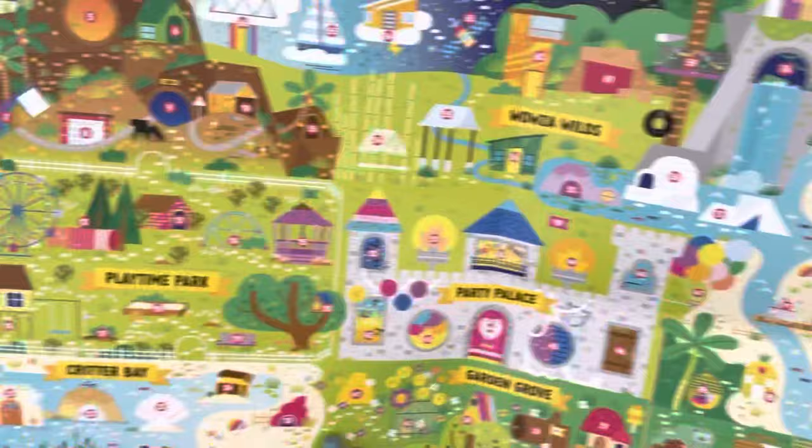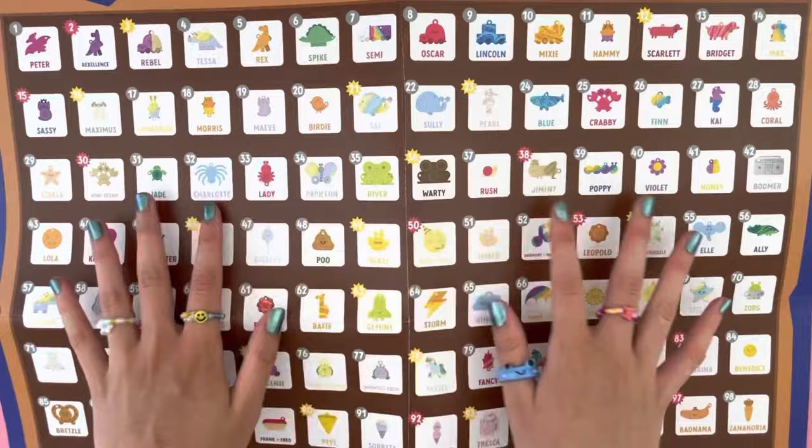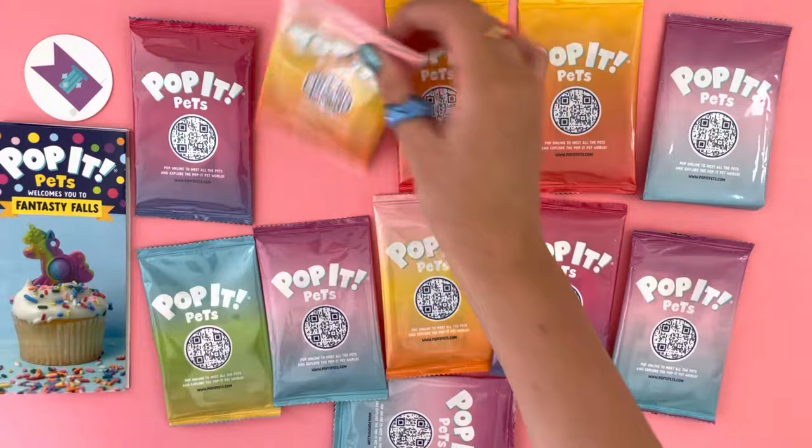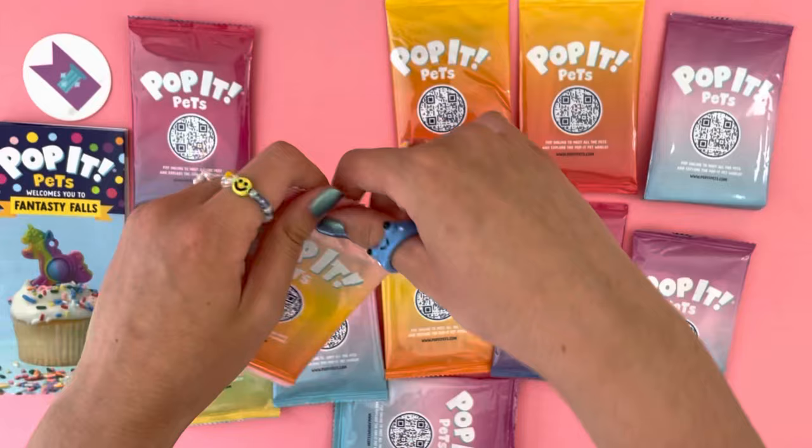There are so many towns to collect Pop It Pets from. Right over here are all the Pop It Pets — there are literally over 100 of them. This is such a hard pick; I don't know which one to open first. I'm going to choose this one right here because it has yellow and pink, my favorite color combination. There's also a cute QR code.